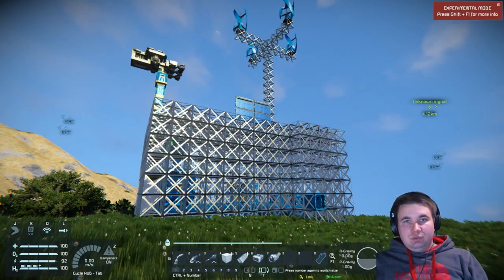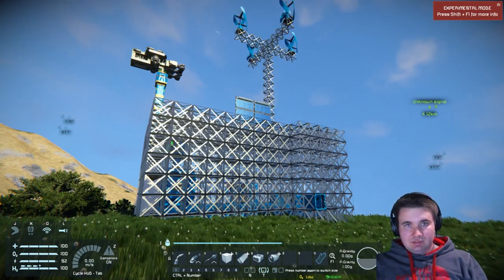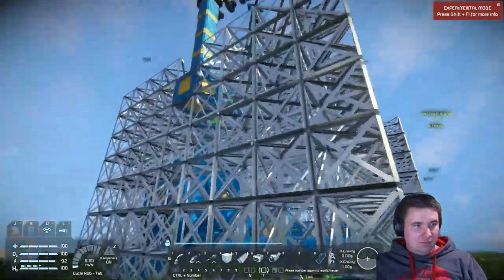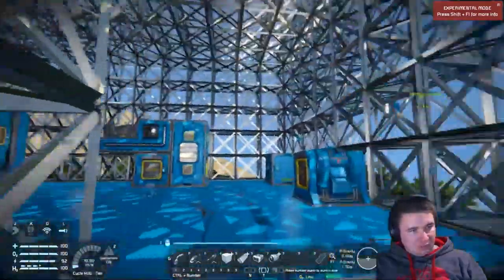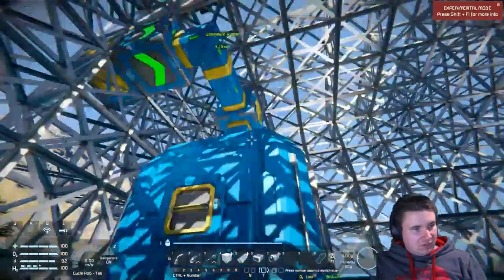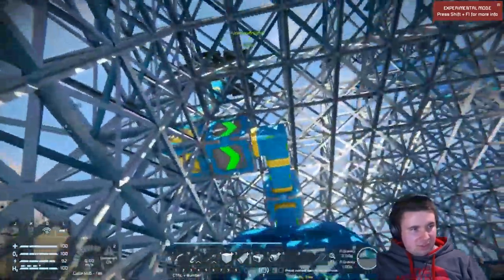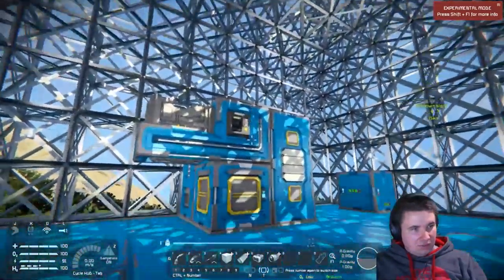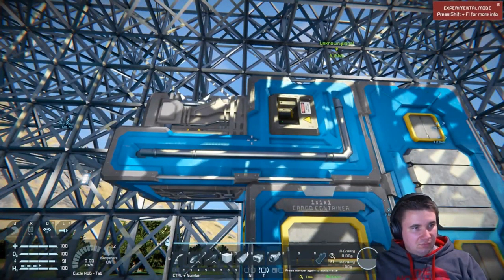Welcome back guys. Since the last video I finished covering the base completely and I got a large container set up. I connected a sorter here so items don't go into the ship — everything comes in, goes into the container, and then I'll connect it into the small production setup I've got going. Eventually I'll get a full-sized refinery, but for now this one's working okay.